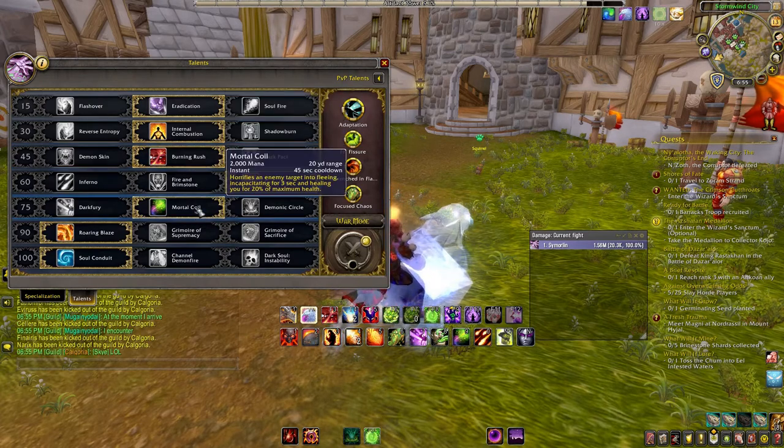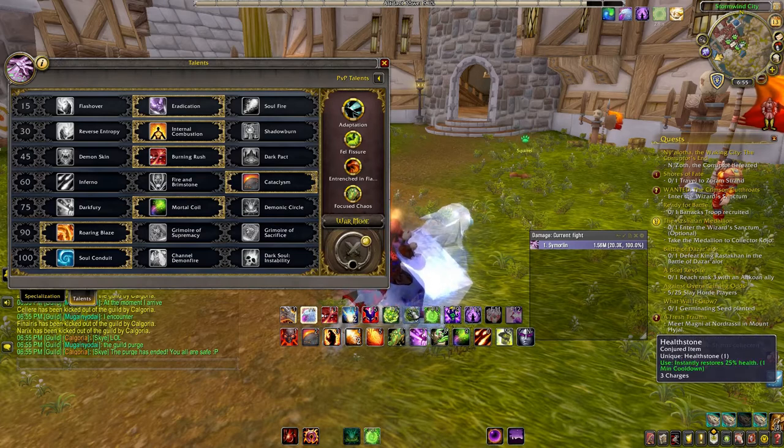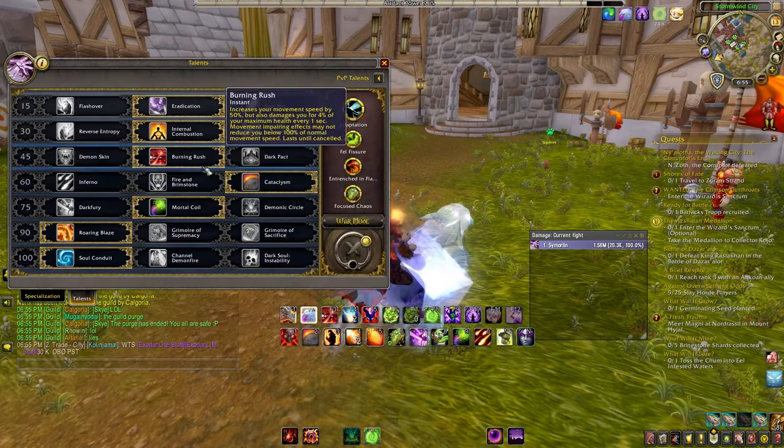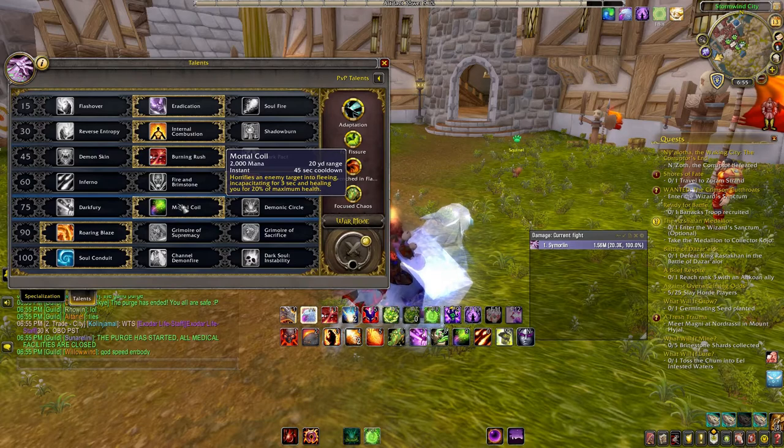With Burning Rush draining your health, you can fear your target to get them off your tail, gain 20% of your health back from Mortal Coil, then pop your Healthstone for another quarter of your health. That buys you an extra 10–15 seconds of running — that's why I go with Mortal Coil.